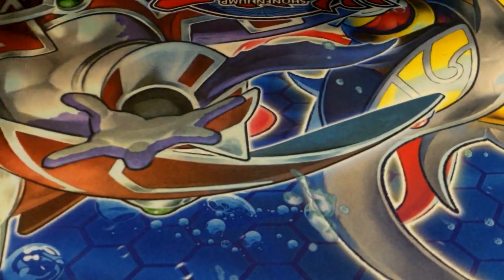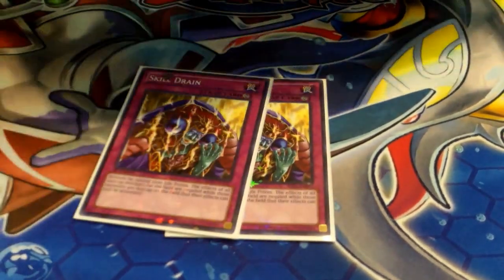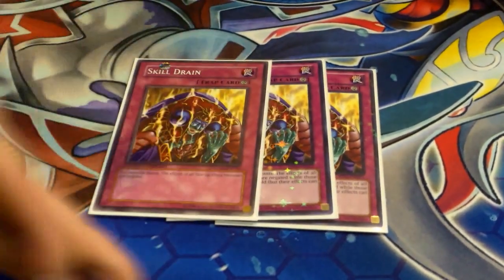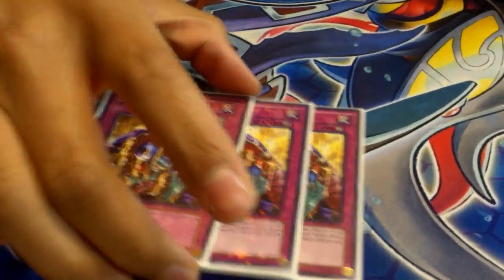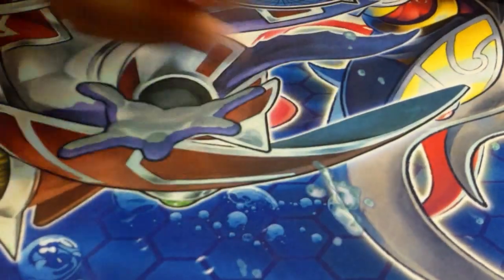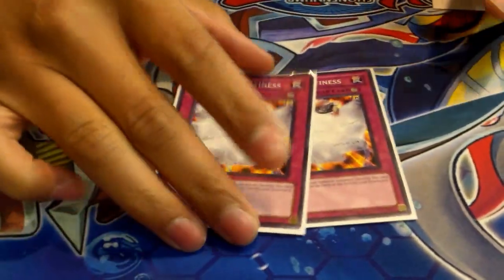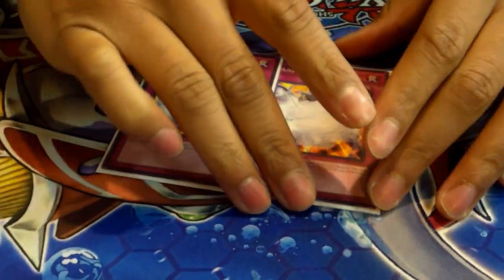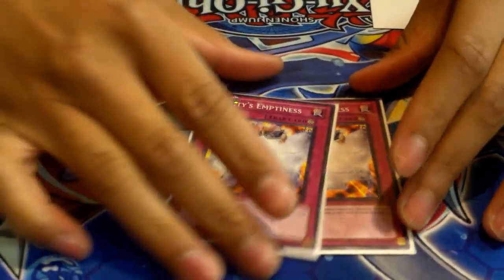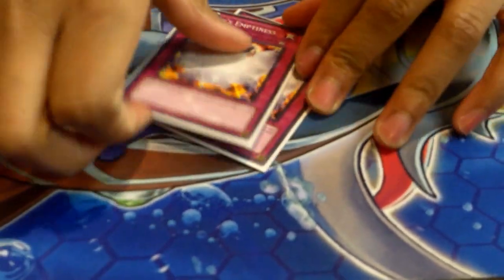For traps we've got triple Skill Drain — MVP trap of the deck. This card is a blowout card; unless your opponent has an out to it you guys will see that later. I two-oh'd my buddy Josh with Skill Drain — just ridiculous. Next we've got double Vanity's Emptiness. I only like two; three is a little cloggy. This deck can clog sometimes, and when it clogs it's really bad — three Skill Drain, two Vanity's, what am I supposed to do?